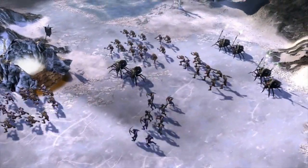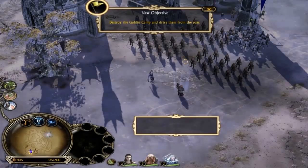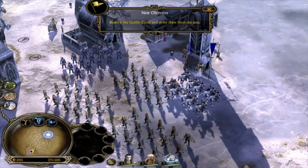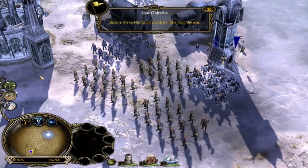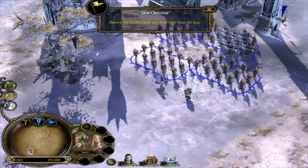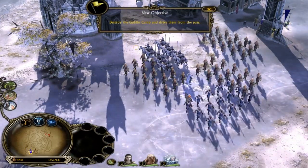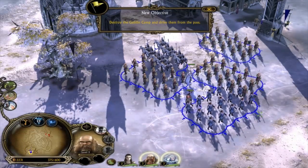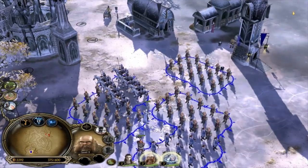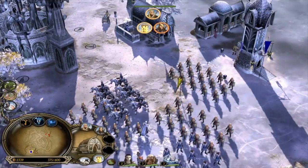Goblins have infested the paths through these mountains. We must make them safe once more. We must destroy the goblin camps. Riders, onward! I will be your guide. Okay, ready, Glorfindel and Glowin. We must gather our strength. Where are they? Where are we going here? Oh, we can get some more. One second - we have enough points to build some more people here.